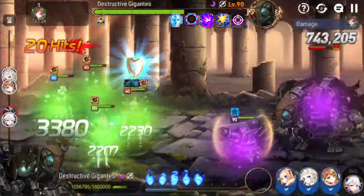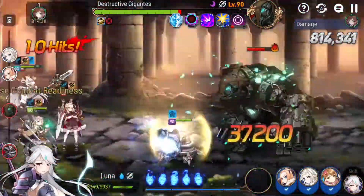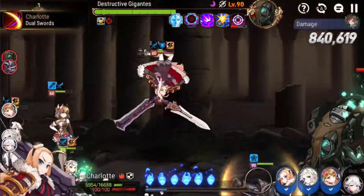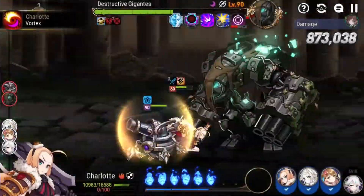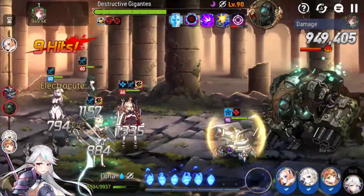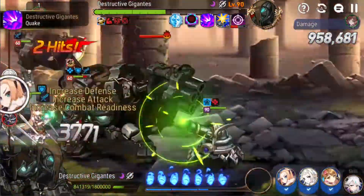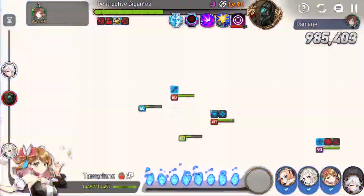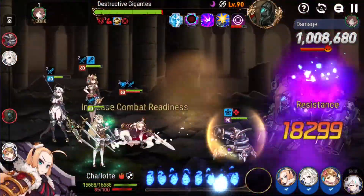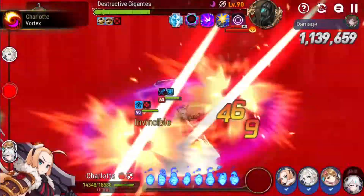That's the good thing about Charlotte — she can pretty much tank the boss very solidly and keep herself alive, so you can run a very good DPS like Luna. The scores my team has gotten: the lowest was 800,000 — I got so unlucky with defense breaks, I wanted to cry. The highest so far was almost 1,400,000. This current run will end up at 1.2 million. I just wanted to show you I found a solution for the problem I was facing.